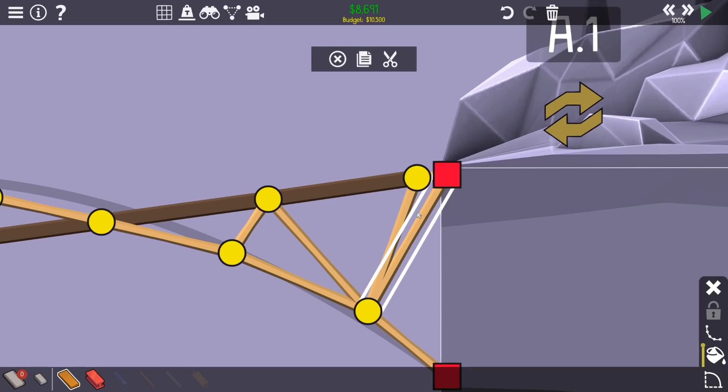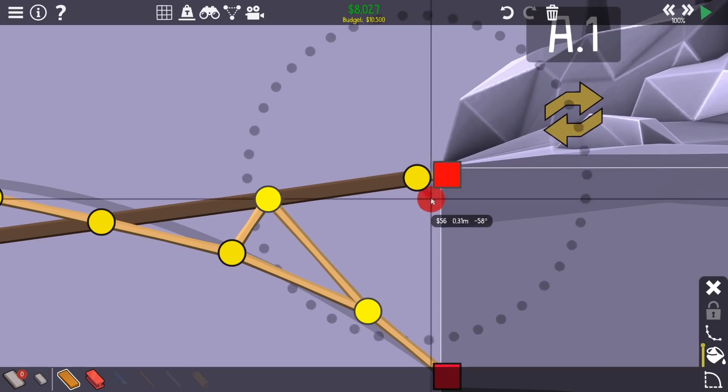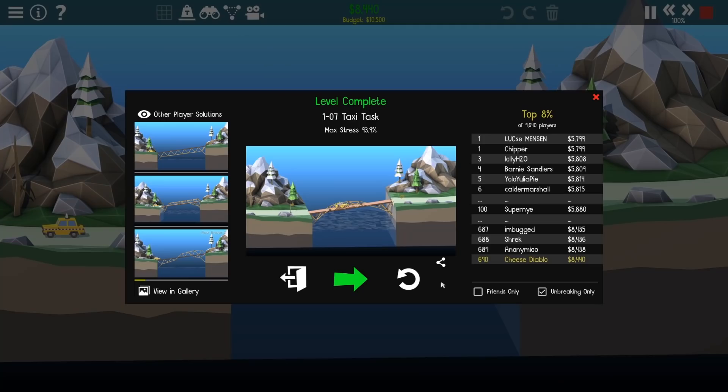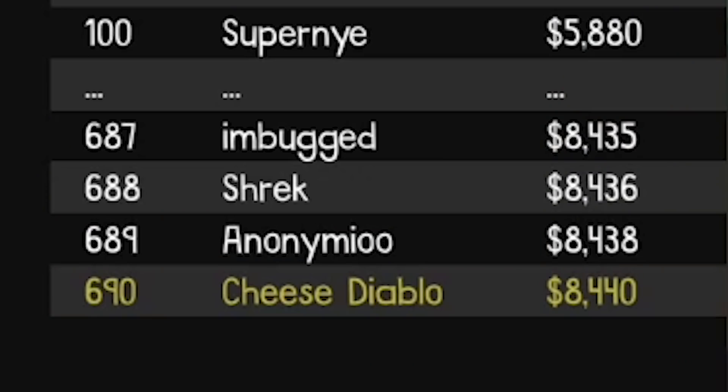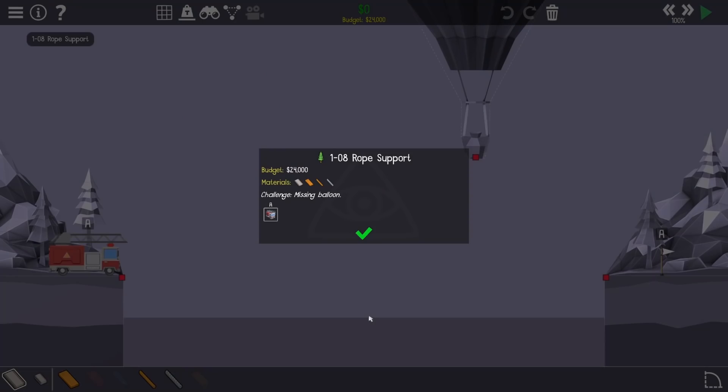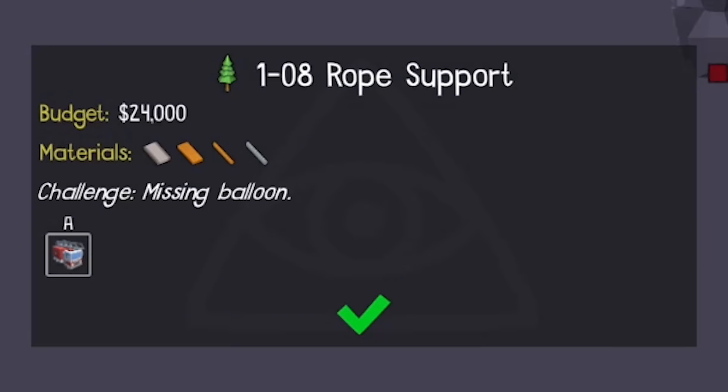Someone remember that: 8691. I'm gonna try some stuff that's cheaper. Yeah that's cheaper - nice, that's quite a bit cheaper I think. Oh top eight percent - 690th. That doesn't sound as cool as 69 but it's got 69 in it so we'll take that. So: 18 rope support - the challenge is there's a missing balloon.